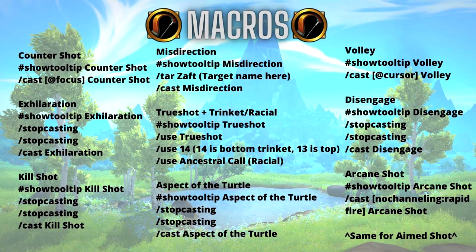For weak auras and macros — I won't talk too much about macros since most of them are just stop-casting macros on my main abilities. Some others include cursor macros for Volley, a mouseover for Kill Shot, and for Arcane Shot and Aimed Shot I have a 'do not stop the cast' macro so that if you're channeling Rapid Fire it will not cast until Rapid Fire finishes. You can pause the video to take down any of these.